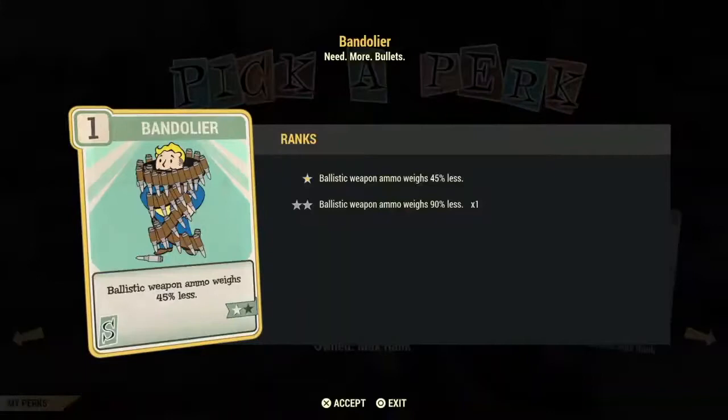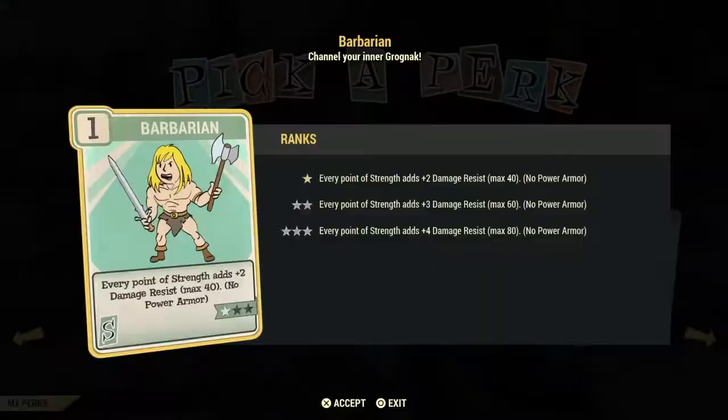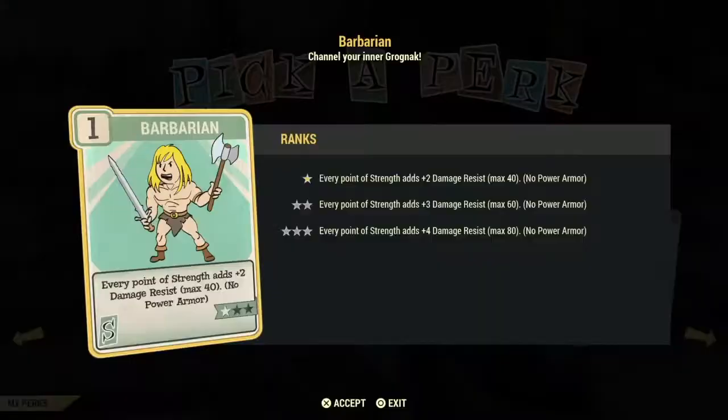First up in Strength is a very important card because of weight issues. Ballistic weapon ammo loses 45% of its weight with one star and 90% if you use two stars in this card. This is a good investment card. If you're going to have a melee build with no power armor, this card is very good — for every point of strength you have you'll gain two to four damage resistance. When they mention points they mean points actually put into your perk cards, not points gained from weapons or bloody build.